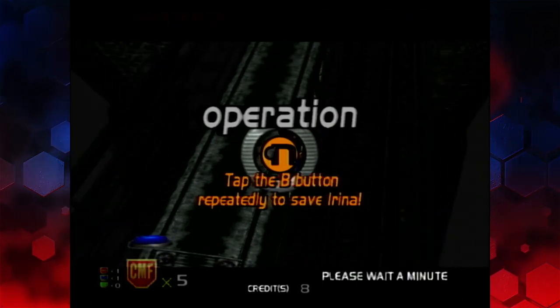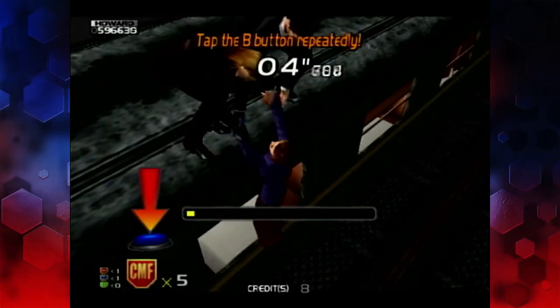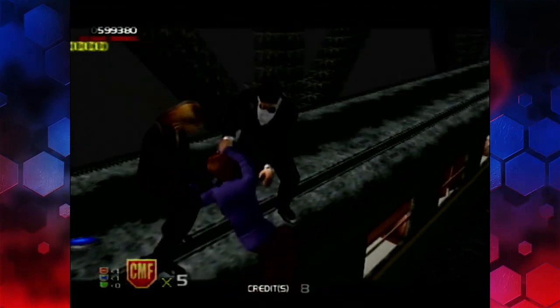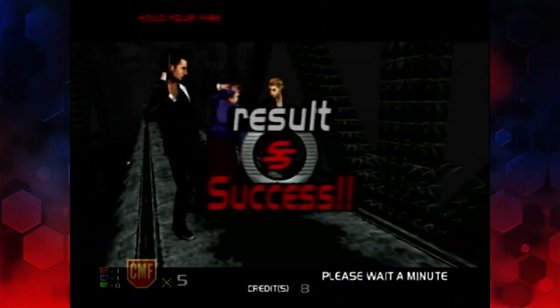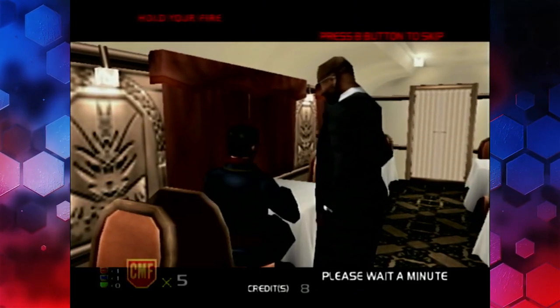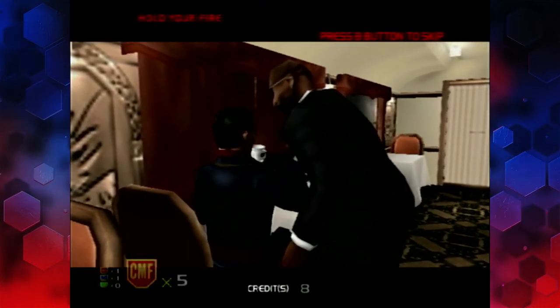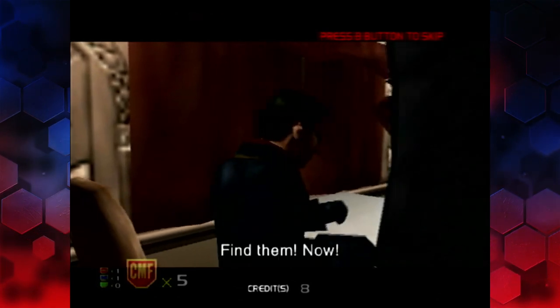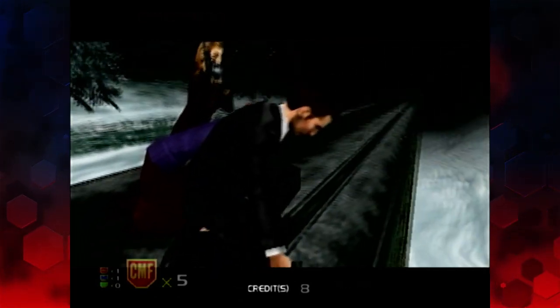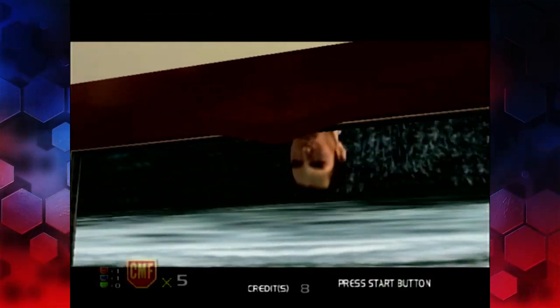Press the B button repeatedly. If you fail to do this, you just jump in through the window and she gets pulled in. But instead we do the upside-down scene — we shoot through the window upside down. We don't get to do this if you fail to save her.